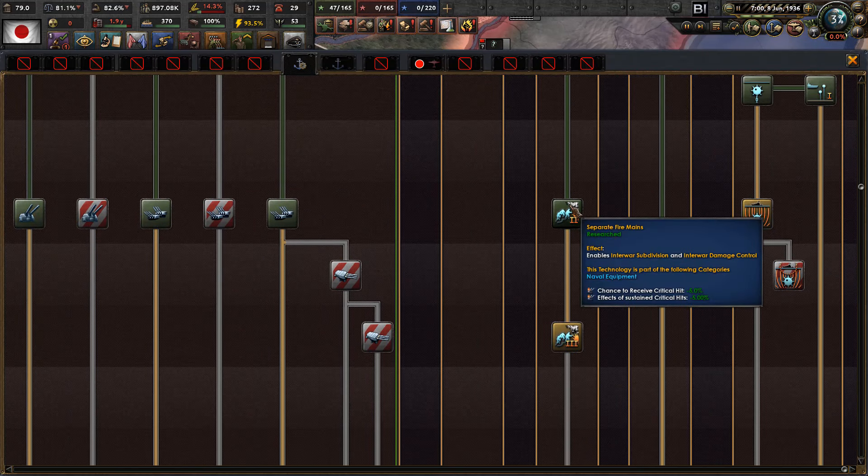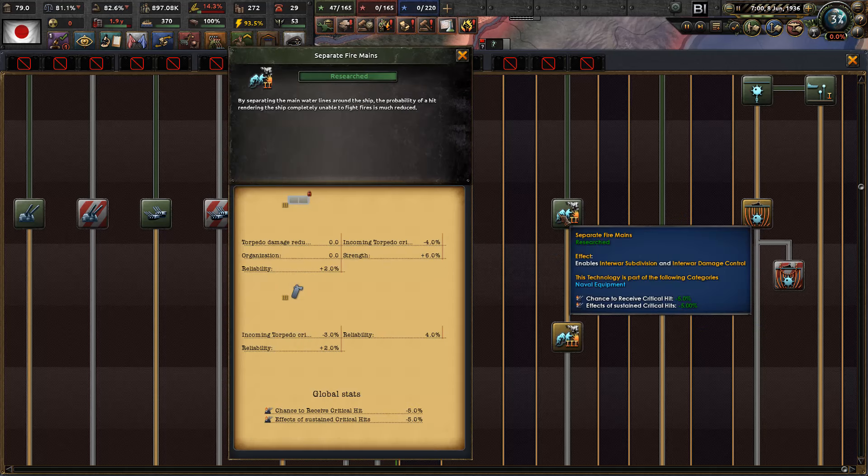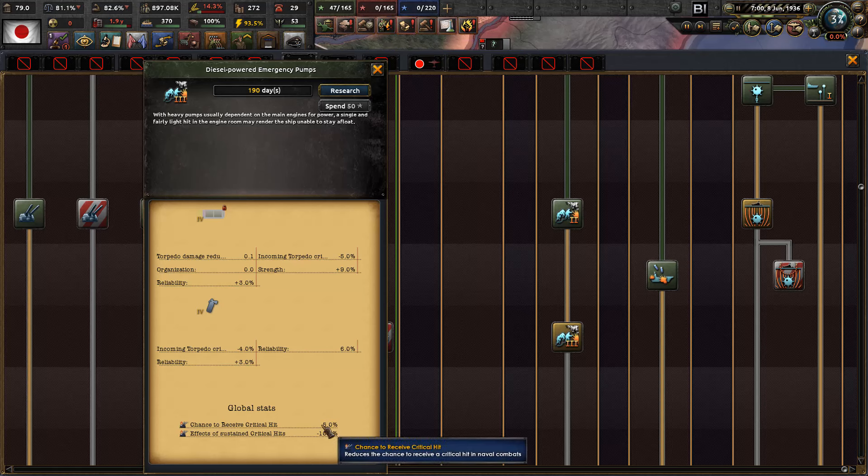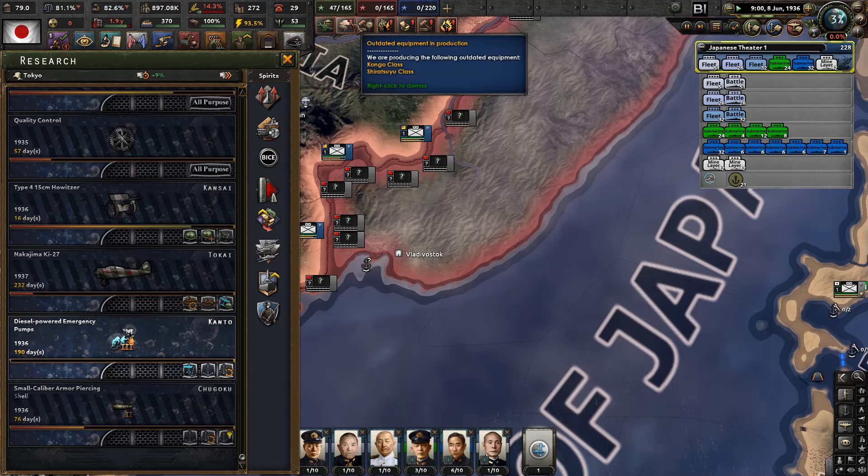Separate fire mains - they reduce the chance to receive a critical hit by 5% and effects of sustained critical hit rolled by 5%. We have interwar subdivision and interwar damage control, and global stance: chance to receive critical hit and its effect are rolled by 5%. By separating the main water lines around the ship, the probability of a hit rendering the ship completely unable to fight fires is much reduced. Next: diesel-powered emergency pumps - chance to receive critical hit rolled by 5%, but its effect rolled by 10%, and we get further damage control and advanced subdivision.